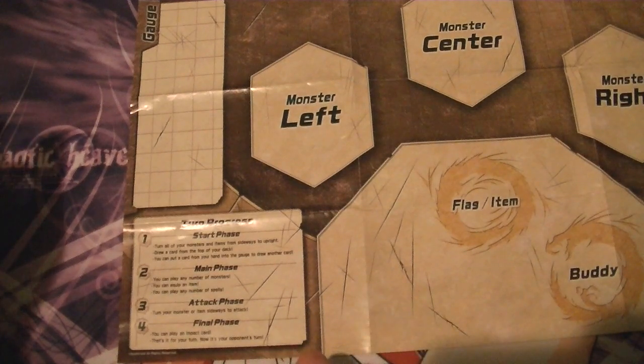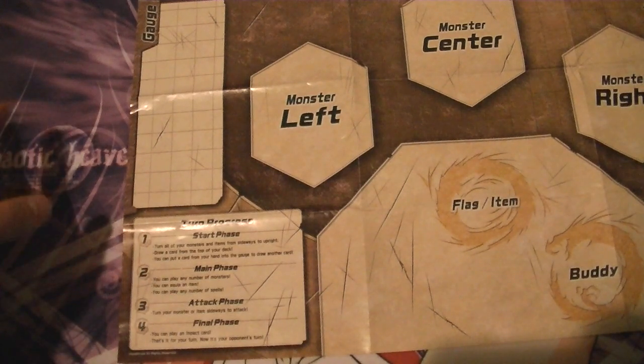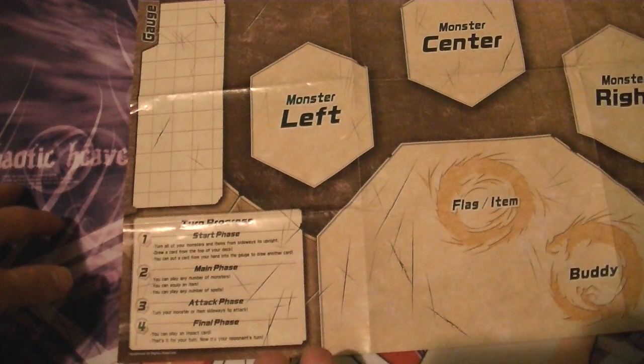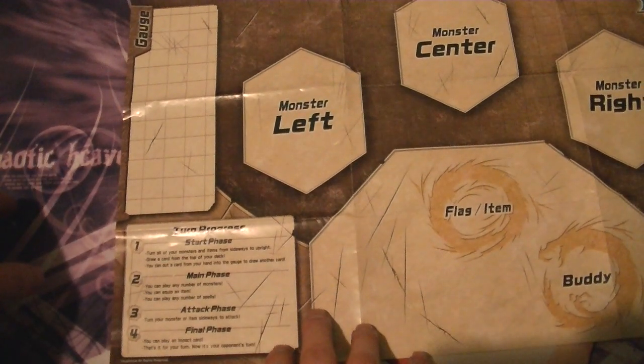But sometimes you'll have a lot of really good cards and you don't want to discard any of them, so it becomes a tough choice you've got to make. Do you want to increase your gauge to play better spells or monsters, or do you want to just be good with the hand that you have at the moment?